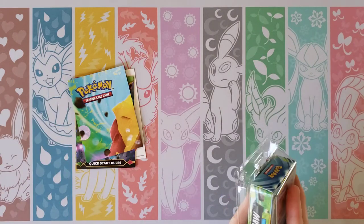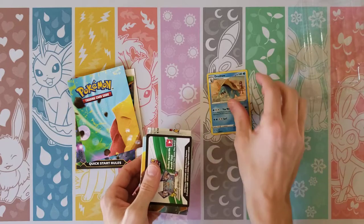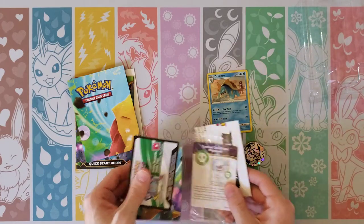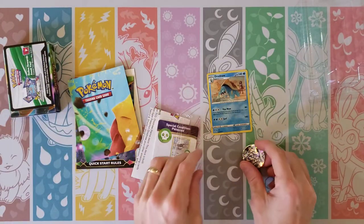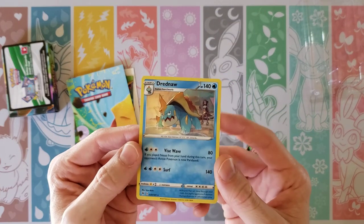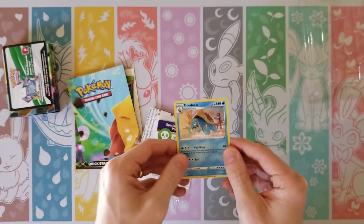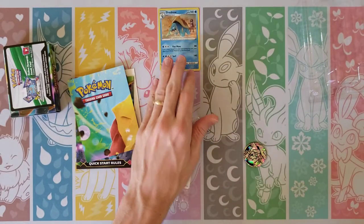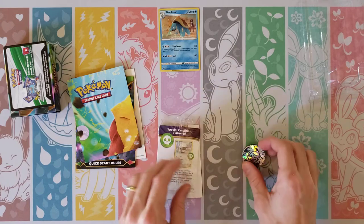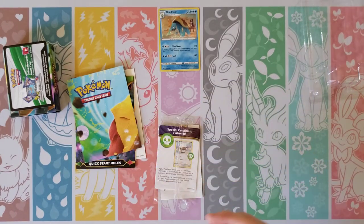So we will open this up — let's see here without everything falling out — and see what we have included in this one. So of course we have our Shattered Hollow of Drednaw. Drednaw is a non-hollow rare in the normal set, and you can get it in Reverse Hollow, and this is the Shattered Hollow version of it, so I do like to include that. Nice Drednaw coin, set that off to the side.